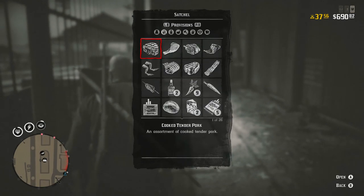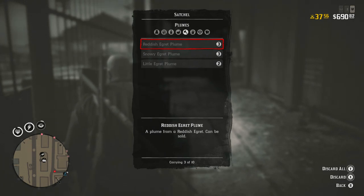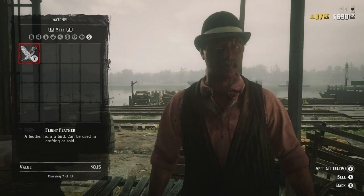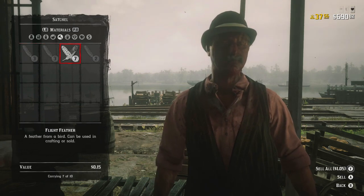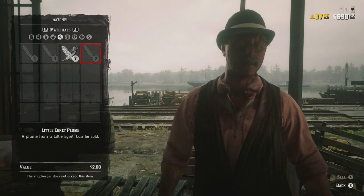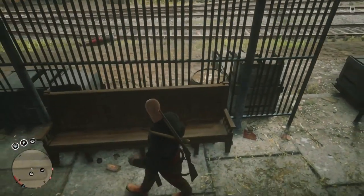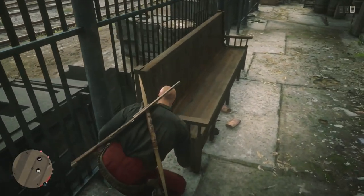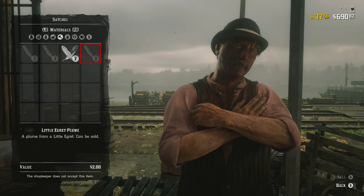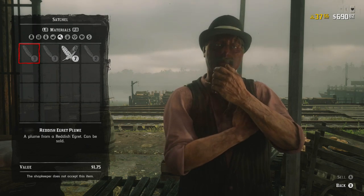If we have a look in my satchel and go along to materials into the plumes, you can see I've got three reddish egret plumes, three snowy, and two little egret plumes. If we come over to the butcher and go into the sell section, you can't actually sell them - it just says the shopkeeper does not accept this item. I went to a fence and the fence won't buy them either. The carcasses are $3.50 each so two will be $7. Just in case your egrets aren't bugged: little egret plumes are worth $2 each, snowy $2.50, and reddish egret plumes are $1.75 each.